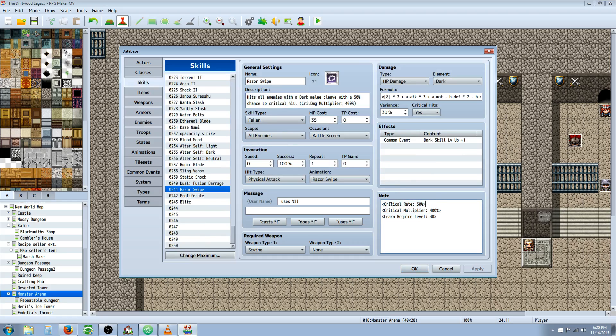The note tags you're going to use are Critical Rate — make sure you capitalize these, I think it matters. You're going to say 50%, Critical Multiplier 400%, because by default it's 300. So just by saying yes, it's automatically applying Critical Multiplier 300 even though it doesn't say anything. So even if the field says no, if you put this in the note tag, it's going to turn it to yes. This is for the Skill Core system — you won't need that unless you're using it.